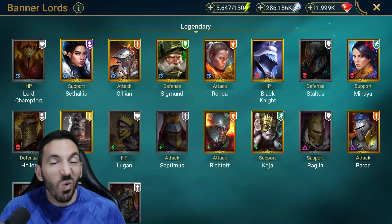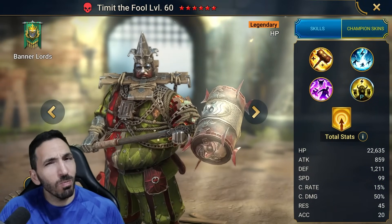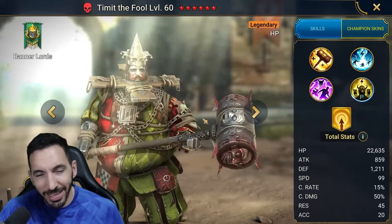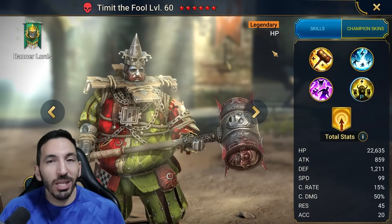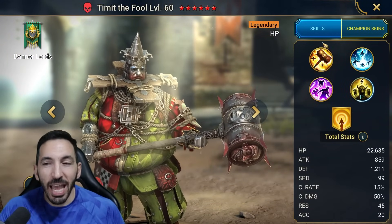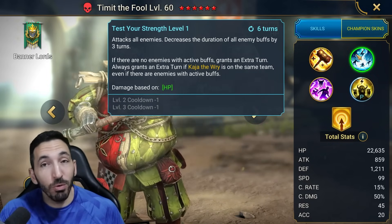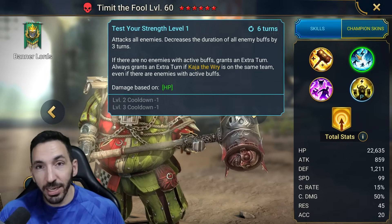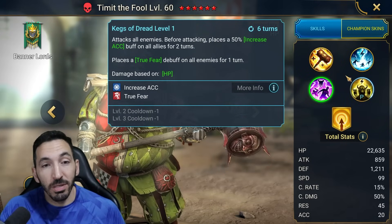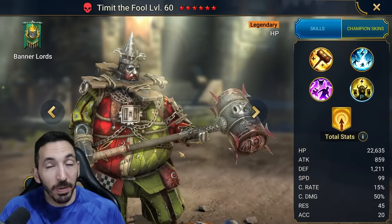And what do you get? You get Timid the Fool. His only real selling point is his A2 - this is the only skill that can actually remove Stone Skin without getting you Sheeped. I'm calling it right now, I've tested it: it can remove Stone Skin and I didn't get Sheeped. His A3 can get you Sheeped, but if you remove Stone Skin first then you can have a Sheep just laying around.